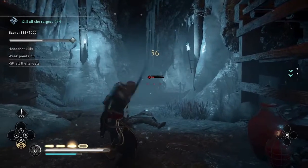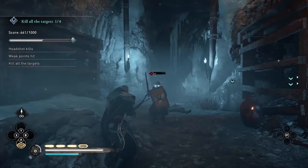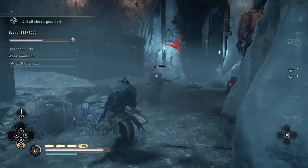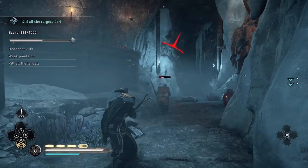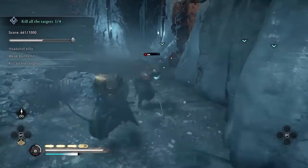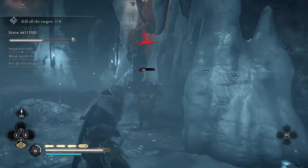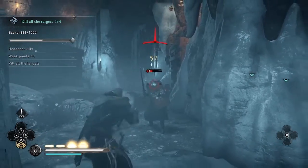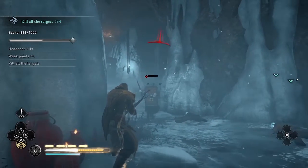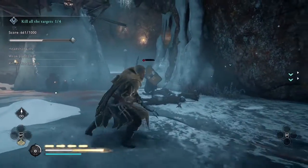The reason I sometimes dodge right as the enemy is about to attack is because if you just run backwards, the enemy will keep chasing you. But if you stand your ground, wait for the enemy to start to strike, and then dodge backwards, you can sometimes turn around and shoot the enemy in the head. There I got the Brush with Death skill triggered — Brush with Death will slow down time if you do a well-timed dodge, so that's another thing you can try to help get the headshots.